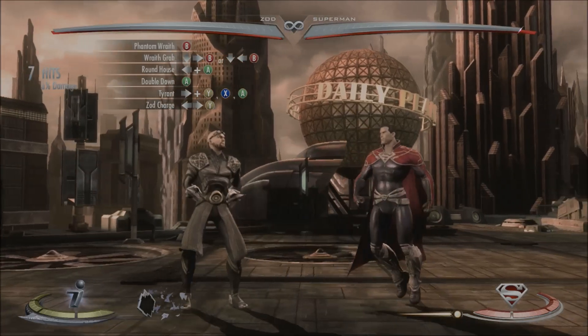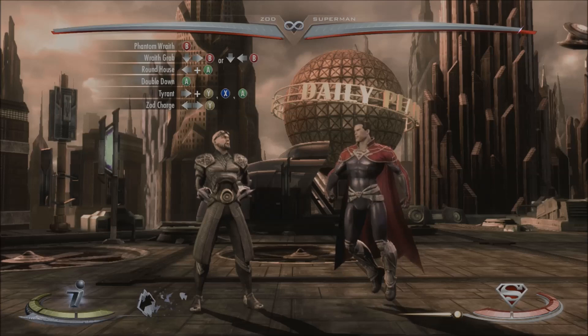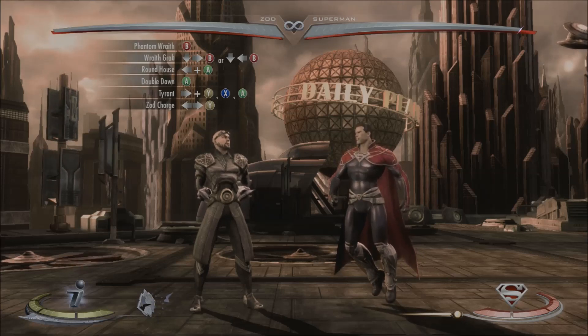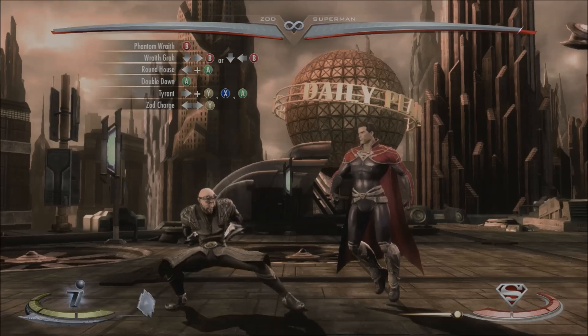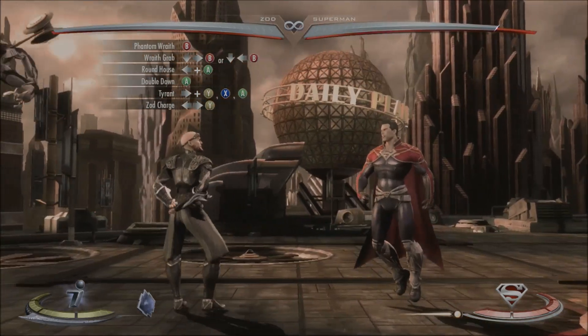After the Wraith is done and he throws your opponent back toward you, you're going to catch him with an out of combo roundhouse with away and A, and that will look like this. So those two together will look like this.